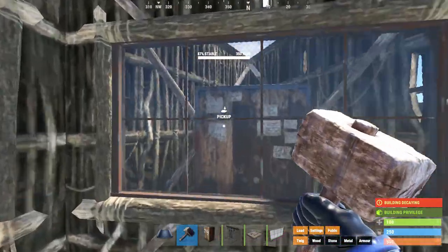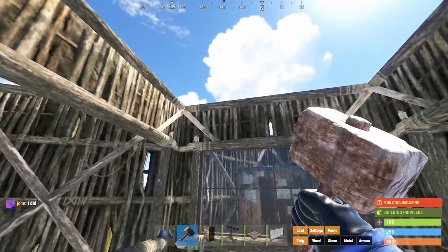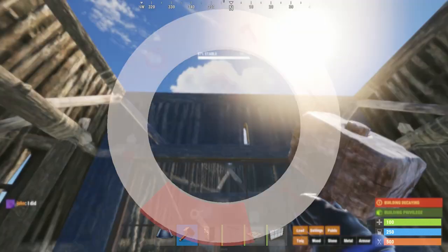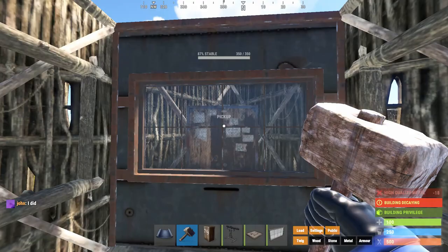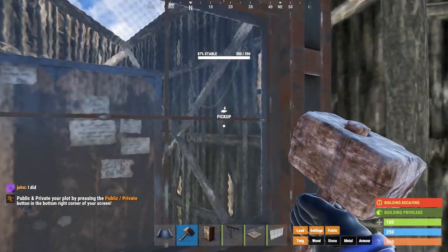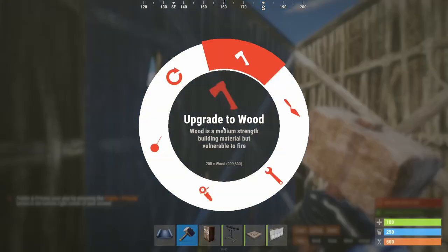Someone gets in and all of a sudden they've got to deal with this window and this extra barrier to entry. Maybe you've even made things worse for them — the inside wall is armored, the outside walls are all stone, but this inner wall is armored. Now they're really dealing with something. So always keep people thinking, keep raiders on their toes.